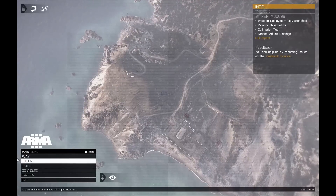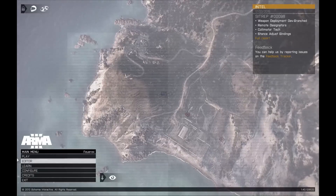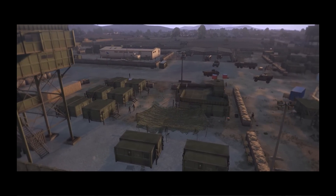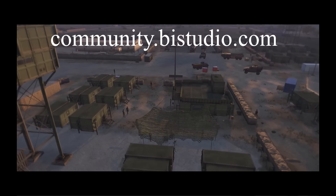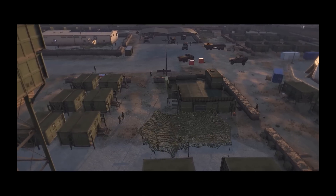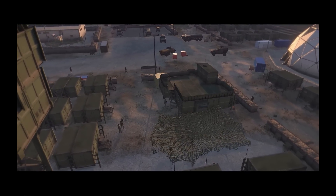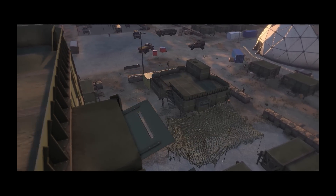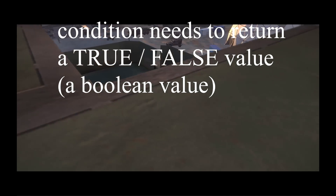The main thing that we need to understand here is how conditions work and what the game expects from us. If you have spent some time on Bohemia's wiki pages — which I can only recommend — you may have noticed that for each command listed there, there's a line 'return value'. Many commands return different types of values, and knowing what a command returns is actually really useful for condition creating. The most important sentence of this entire video: a condition needs to return true or false, in other words, a Boolean value.